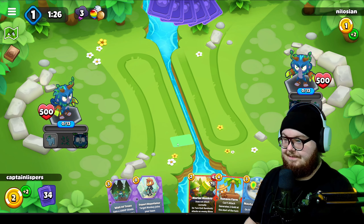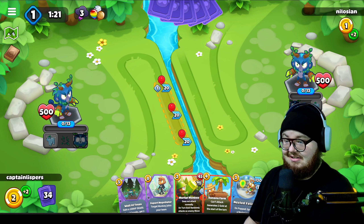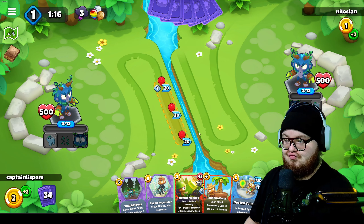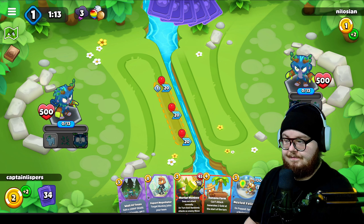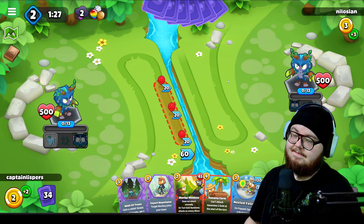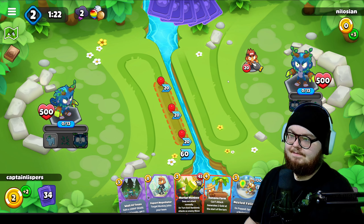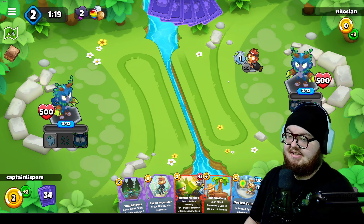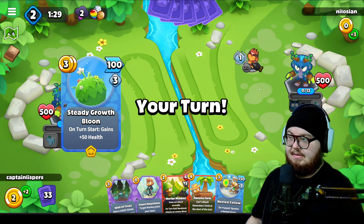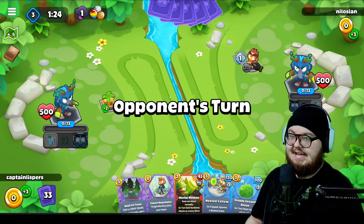We're gonna go ahead and play all three of our swarms. It doesn't look like he's even here so I think we take advantage of that. I don't think we play a banana farm yet... he IS here actually, what a legend. All right, we did save money, that's good. Now I'm going to place my banana farm and that'll hopefully get me up early.